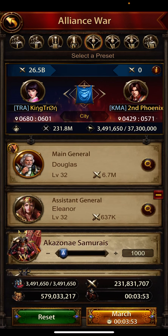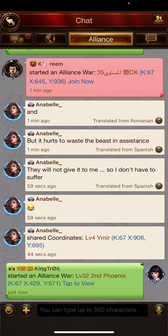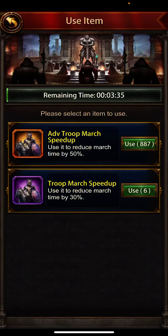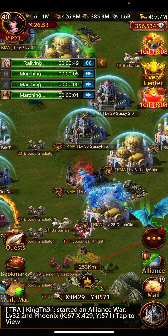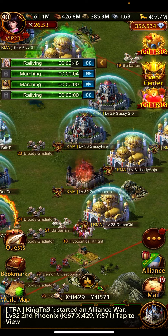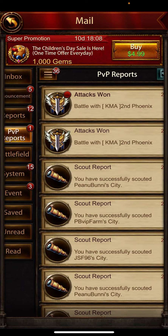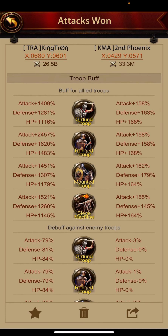Setting a rally and sending. And now you can see my buffs are 24, 57, 16, 20, 14, 83.